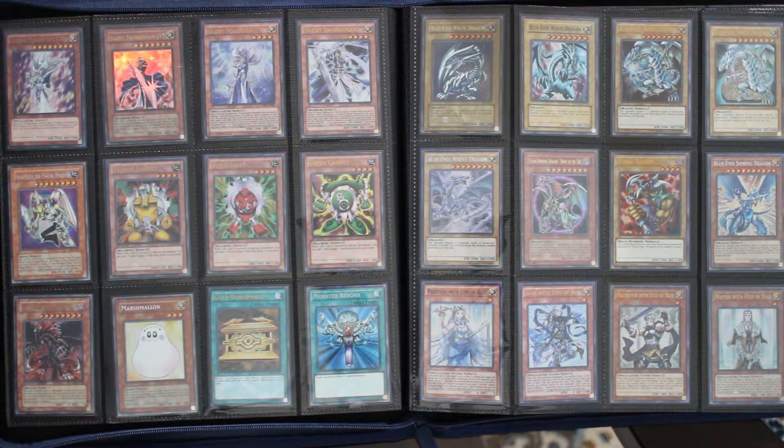Moving on, we have our Blue-Eyes and Kaiba page. We have the original Starter Deck, LOB, Earth background, temp background, Movie — I just decided to throw in a whole bunch of Blue-Eyes versions because it's Kaiba, what else is there to say? I really just want to represent every art, and I also had a spare secret rare Blue-Eyes White Dragon from the DSOD pack, so I wanted to put it here because it looks very nice.